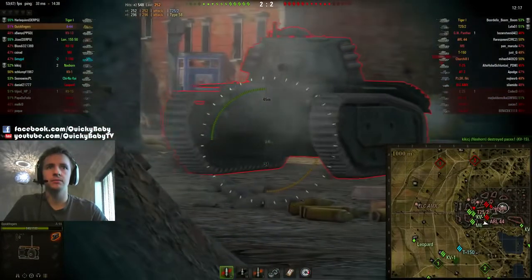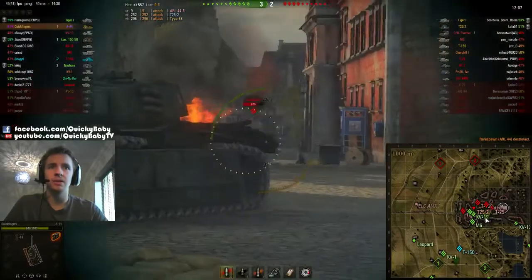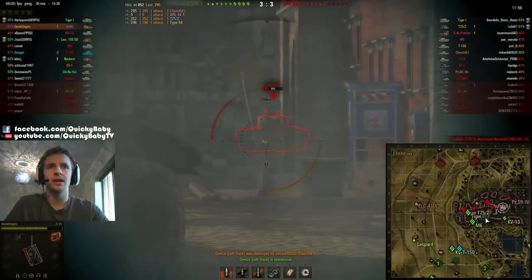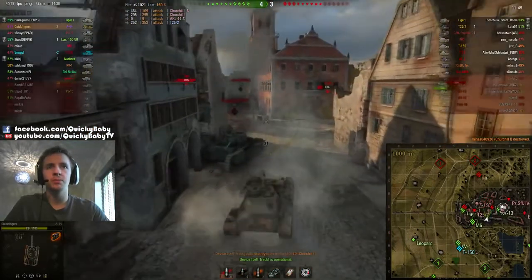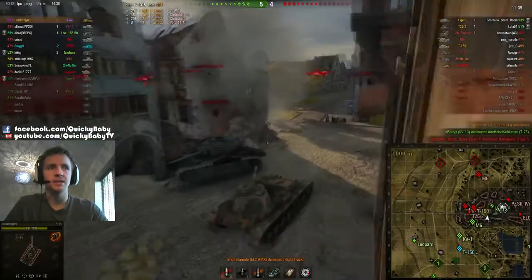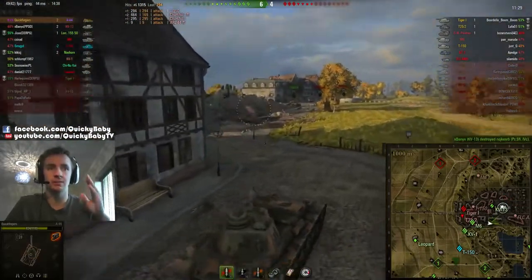I tunnel vision a little bit there — look at the aim time, we have to aim for so long to engage those ARLs. But when we put our shots in we do a large amount of alpha damage. Side scraping to the Churchill-1 — aim, aim, aim — and we hit, shaving off a huge amount of his health. He's bouncing off our armor because we've got it very well angled. We've put another meaty hit in against a tier 6 heavy tank doing 294 damage — and these aren't even high rolls, just below the baseline.